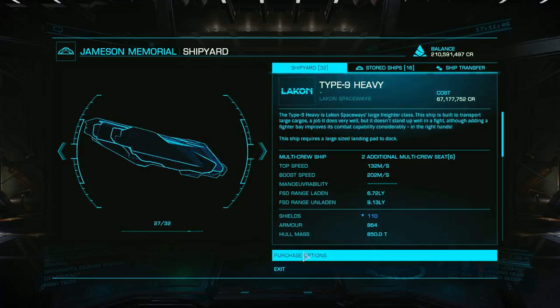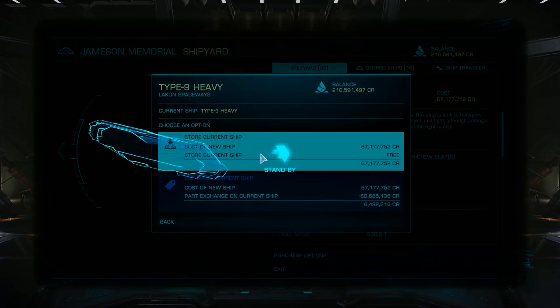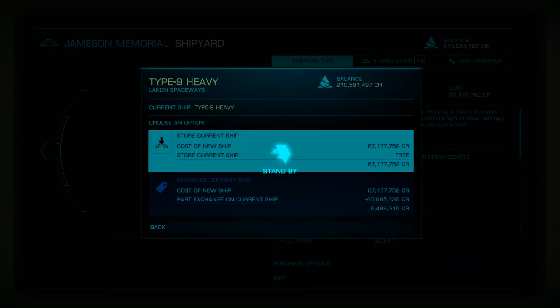First, let's look at how to outfit our Type 9 for these missions. While you can do this with any ship you choose, the Type 9 has a great balance of space and cost, fitting 756 tons of cargo with a class 5 shield.